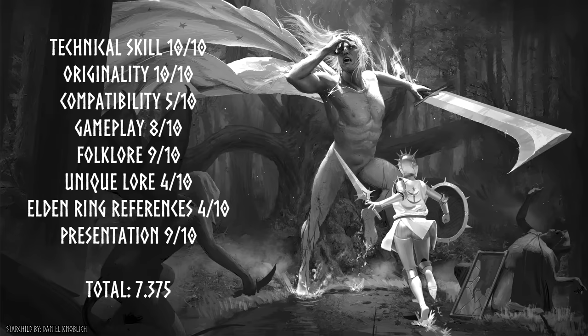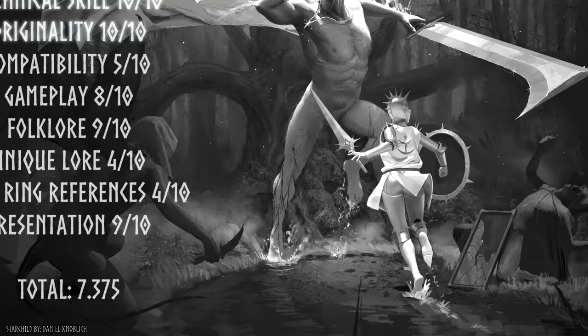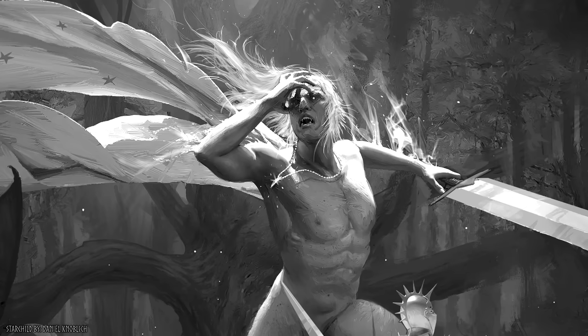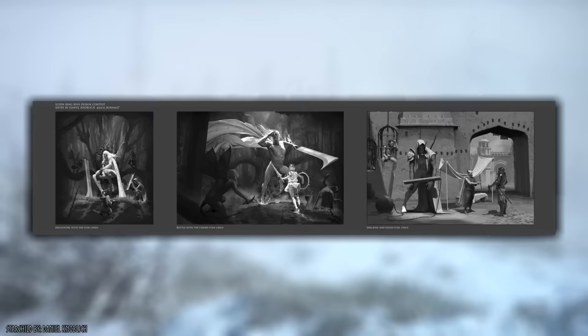Number 9: Star Child by Daniel Knoblich. Star Child is one of the few on this list that received full points for technical skill. The attention to detail is crazy — just look at the splash in the water, the blood dripping down his leg, his hair whipping away in the wind, and droplets of water flying away from his flailing necklace. This piece is insanely photorealistic, and that detail persisted across all three panels and really helped draw me into the world.